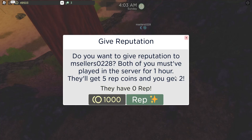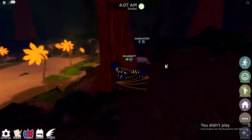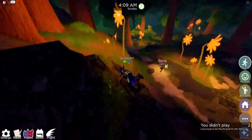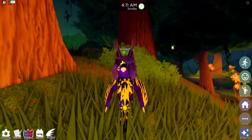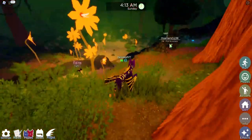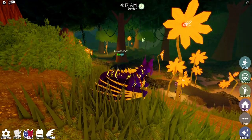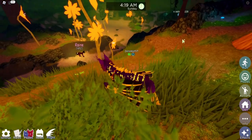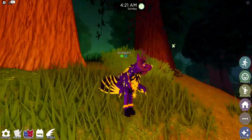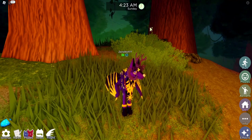I haven't been in this server for an hour — I don't know about Miss Seller here. As you can see, we have this one-hour rule, which makes it much harder to donate reputation coins, because along with the thousand coins you have to spend, you also have to be in the same server as the person you want to give or receive reputation from for at the very least an hour.